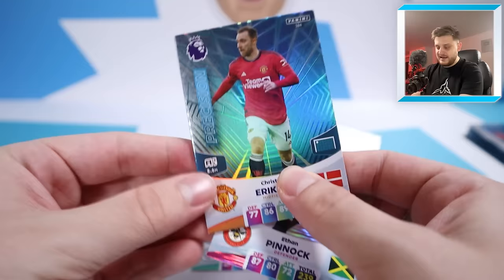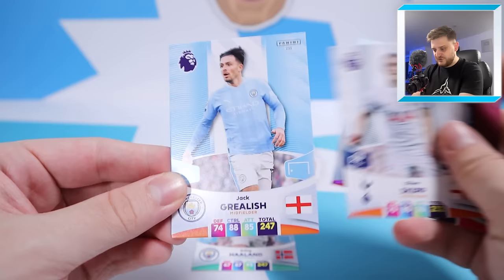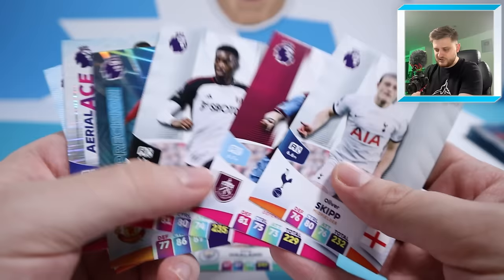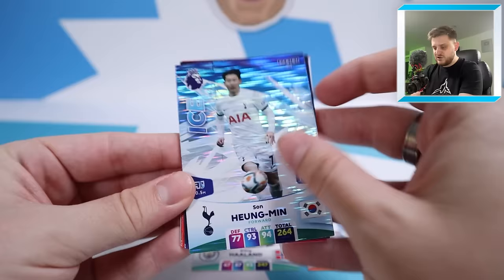We've got Errol Ace, Ethan Pinnock, a Christian Eriksen Precision card from Man United, Tosin Adarabioyo who's currently on form for Fulham - they've put in five-nil wins in their last two games at the time of filming. Then we've got Oliver Skip and Jack Grealish. Do we go Jack Grealish on the left-hand side or do we go for Tosin? I've snubbed Grealish too many times recently - he's going in the team. Two Man City players now in Haaland and Grealish.